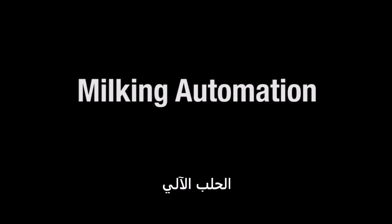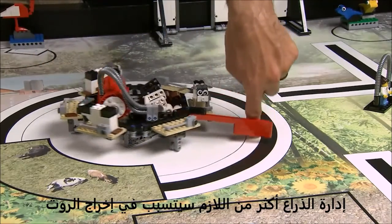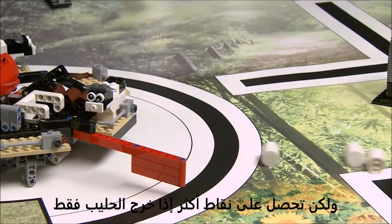Milking Automation: The robot needs to guide this cow into the cow cell and then turn it until milk comes out. Pushing the lever too far causes manure to come out. You still get points if both come out, but it's worth more points to get only milk.